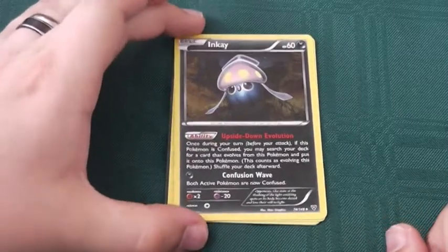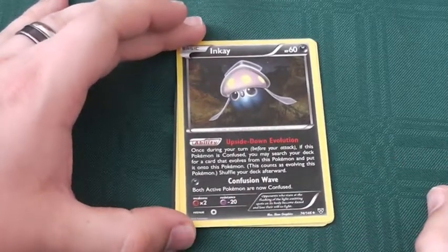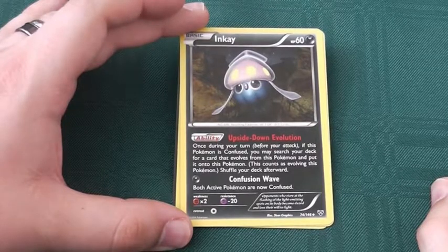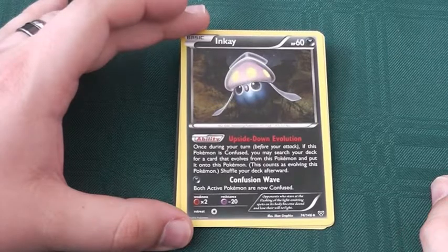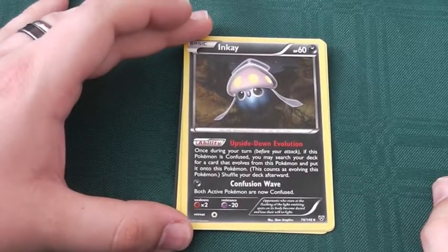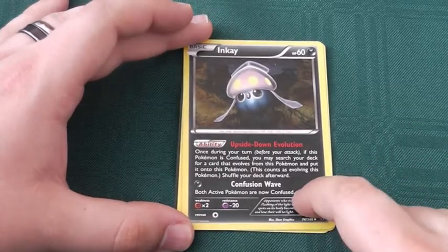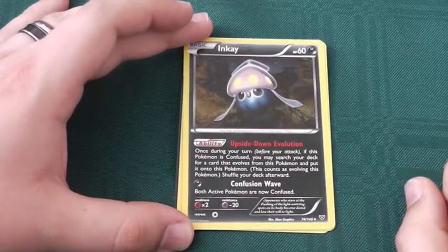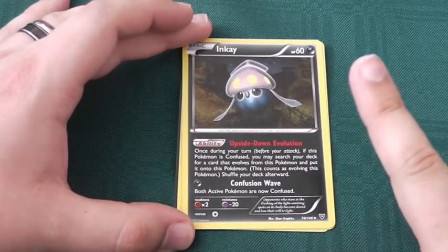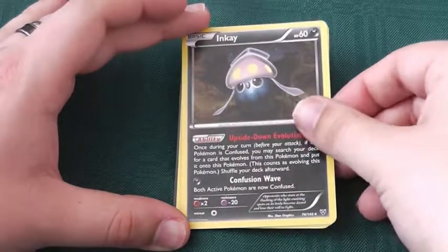Inkay, 60 HP dark type Pokemon. Retreat cost of 1 colourless. Resists psychic type. 2 times weakness to fighting type. Has an ability: Upside Down Evolution. Once during your turn before you attack, if this Pokemon is confused, you may search your deck for a card that evolves from this Pokemon and put it onto this Pokemon — this counts as evolving. Then there's Confusion Wave: for one dark energy, both active Pokemon are now confused. Gives you a 100% chance to confuse your opponent's Pokemon, as well as your own, setting you up to evolve your Inkay into its next form. Nice little mechanic.